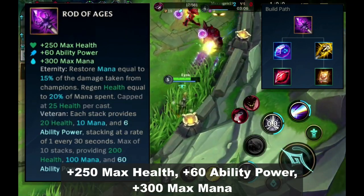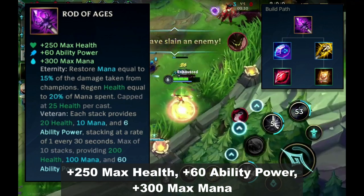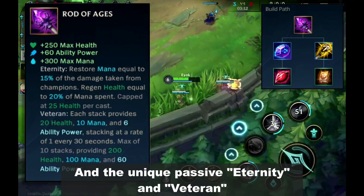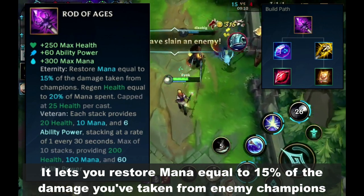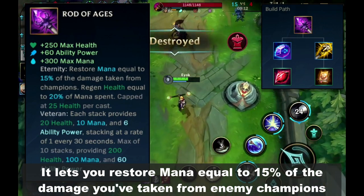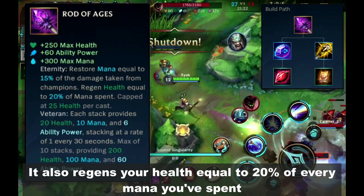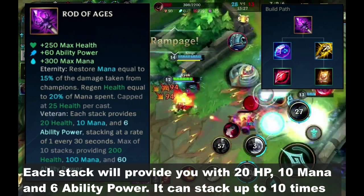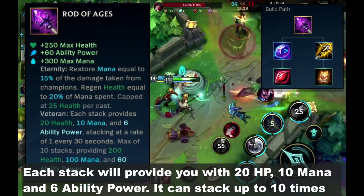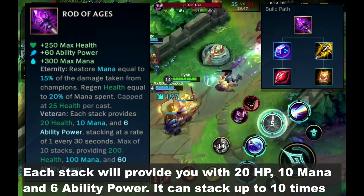Next is Rod of Ages — plus 250 max health, plus 60 ability power, plus 300 max mana, and the unique passives Eternity and Veteran. Eternity lets you store mana equal to 15% of the damage you've taken from enemy champions, and regenerates your health equal to 20% of every mana you've spent. Veteran lets you build up stacks every 1 second for 30 seconds — each stack provides 20 HP, 10 mana, and 6 ability power, and it can stack up to 10 times.